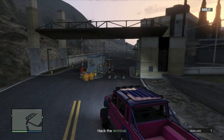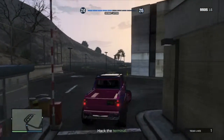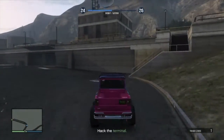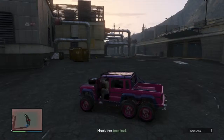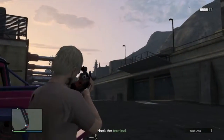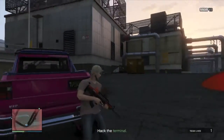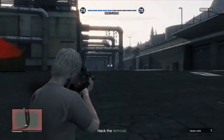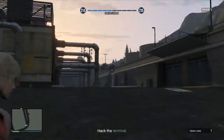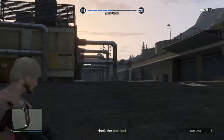Once you kill these two guards, you want to go forward and just stop at the next corner. There's a sniper you want to take out first — take out the sniper at the top, and then there's a bunch of guards to take out. Sometimes the sniper doesn't die or another one respawns there, so just keep an eye out and make sure you're taking out the sniper.